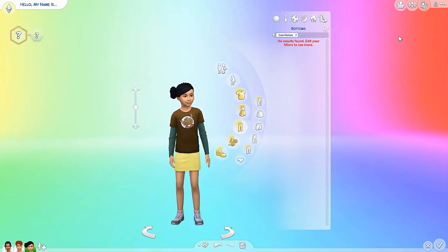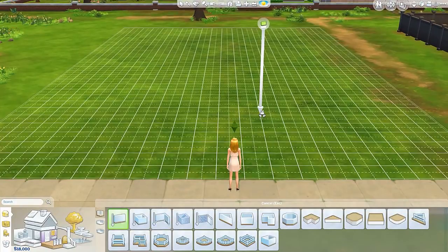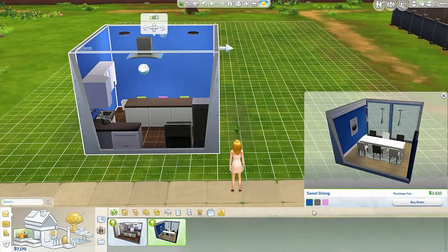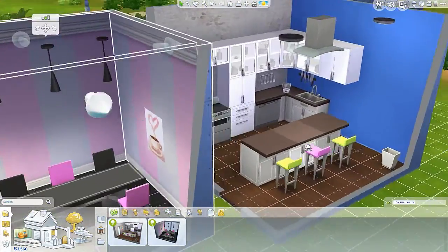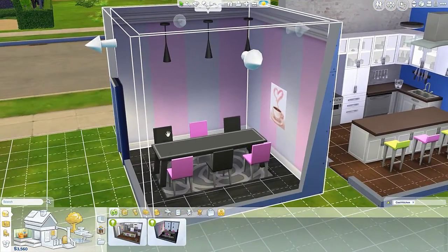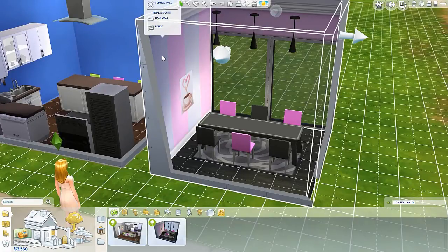Here we are in Build and Buy mode — this is what I'm most excited about! We have two pre-made rooms. One called 'Catalog Not Included' and another called 'Sweet Dining' that comes in three different colors — love the pink one. The pre-made room already shows off the new counter tops and cabinets, which look very different from before. There are also new paintings, new dining tables, dining chairs, and the rug we've seen before.